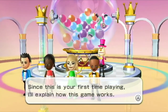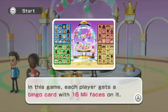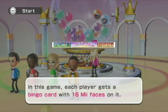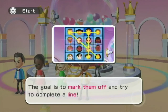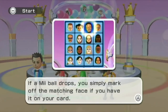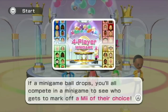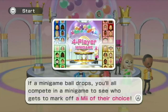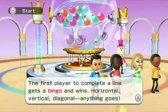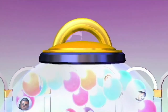Or I could just do another Bingo round if it doesn't take too long. It is not my first time playing the game. In this game, each player gets a Bingo card with 16 Mii faces on it. The goal is to mark them off and try to complete a line. There are two types of balls in the machine: Mii balls and mini-game balls. If a Mii ball drops, you mark off the matching face if you have it on your card. If a mini-game ball drops, you all compete in a mini-game to see who gets to mark off a Mii of their choice. The first player to complete a line gets Bingo and wins — horizontal, vertical, diagonal, anything goes. Let's go ahead and put 10 mini-game balls into the machine.